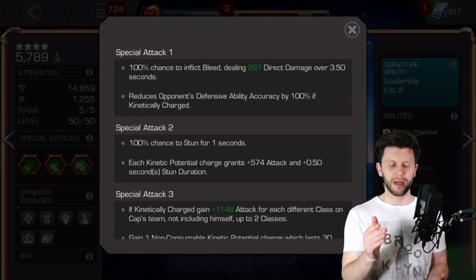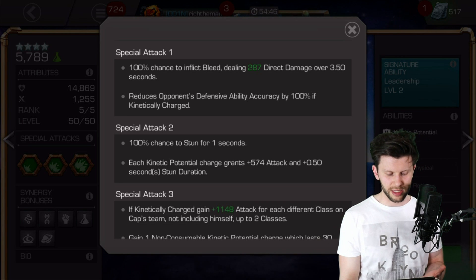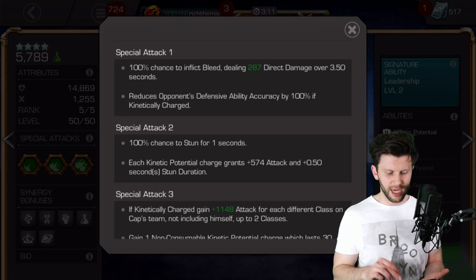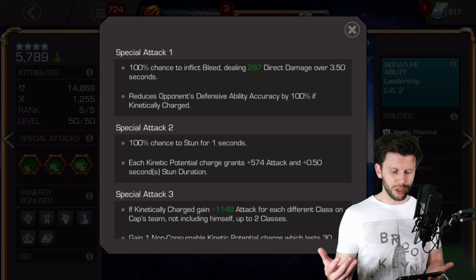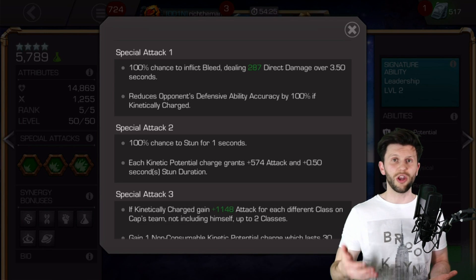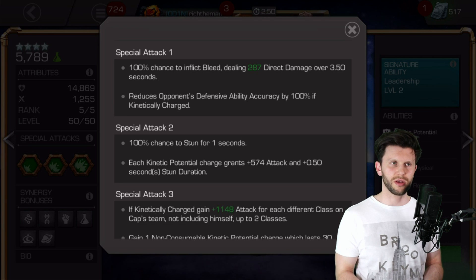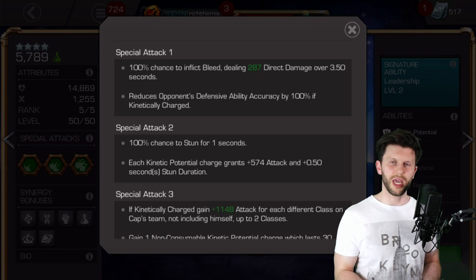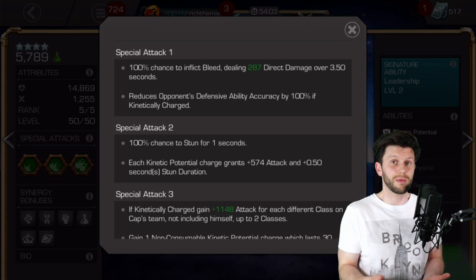Here's where the fun comes in — the special attacks. In particular, this is when the champion becomes a little bit more valuable to you with regards to maybe the opponent you're facing off against. The bleed damage isn't great, but that's fine — that's not what makes it. The second part, which is the most important part, is if you're kinetically charged — and you just need that one kinetic potential — that you reduce the opponent's defensive ability accuracy by 100%. That can be incredibly helpful, especially if you're going up against really annoying champions that have defensive accuracy. So many pesky champions have things that just make you go — that regen, that evade, that stuff is frustrating. If you can do that and use the SP1 with a kinetic potential being kinetically charged, then it's going to be incredibly helpful.